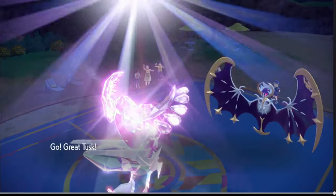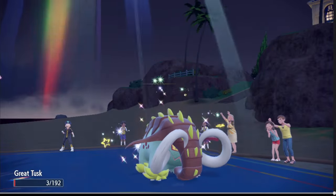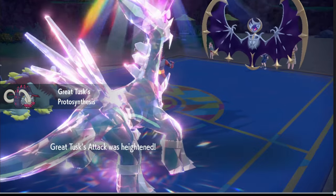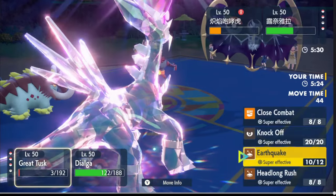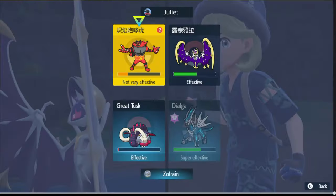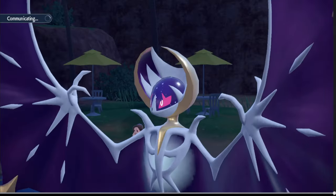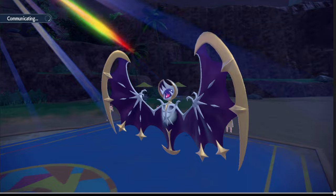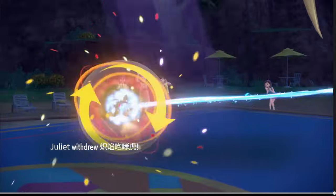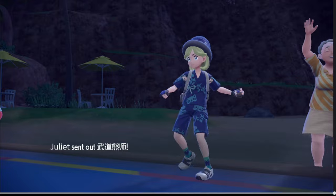We can Earthquake again and go for Flash Cannon on this — I think we'll be fine. Either he has to switch out; if he has Raging Bolt then he has no switch. If he doesn't switch out the Incineroar, he has no switching. It might be Regiboomboom — you should have brought Regiboomboom in the beginning actually. Oh no, it's Urshifu.